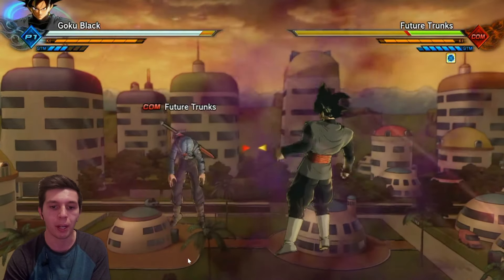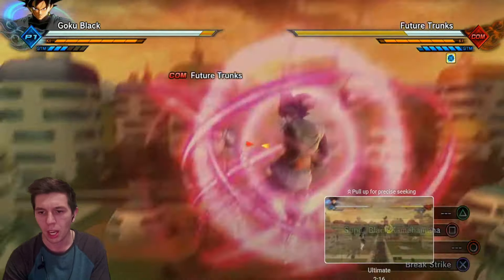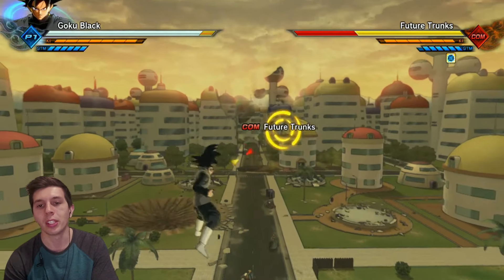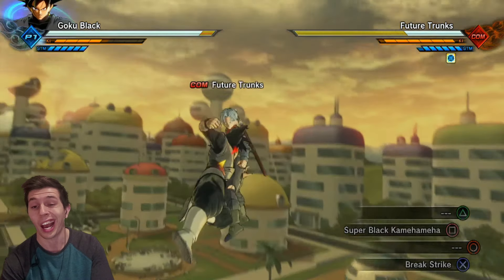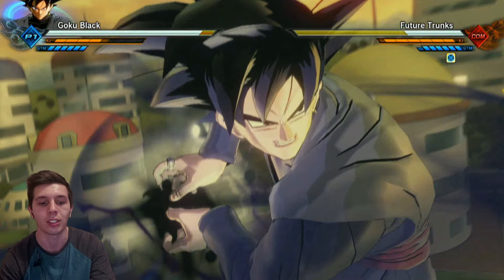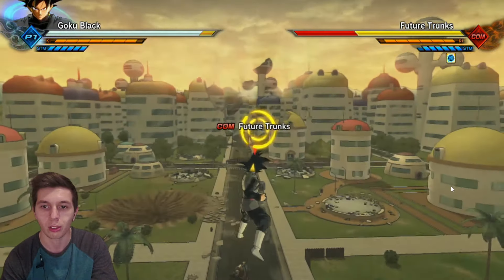This would be his break strike. A lot of his moves didn't really fit the pink aura. For his ultimate, this is the Black Kamehameha — though it might not look exactly like this since this isn't really what a Black Kamehameha even looks like. This variant of Goku Black was added as he was introduced in Dragon Ball Super, so there's not really too much to analyze here for Breakers. Let's move on to the next form.